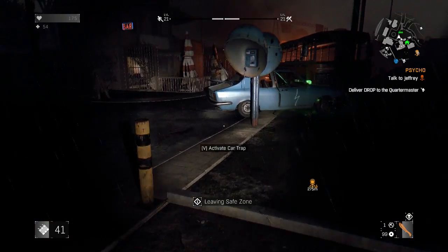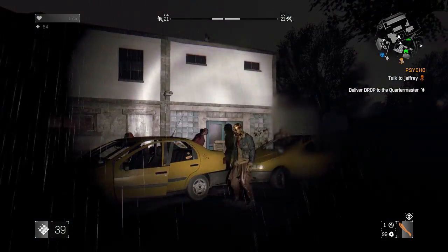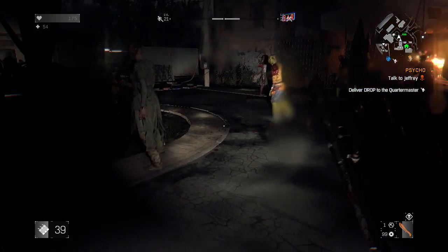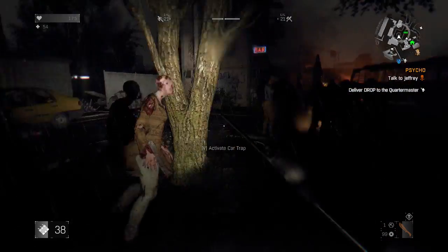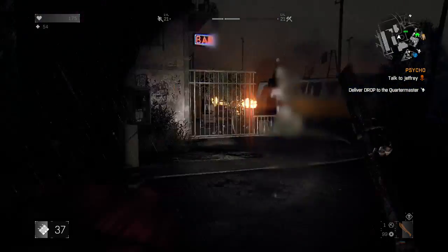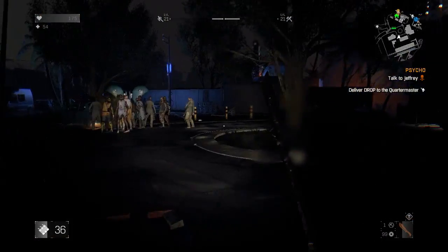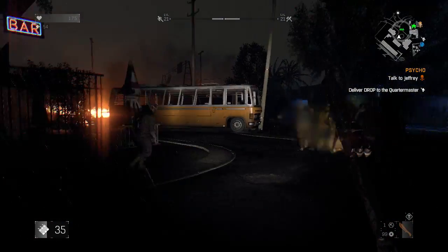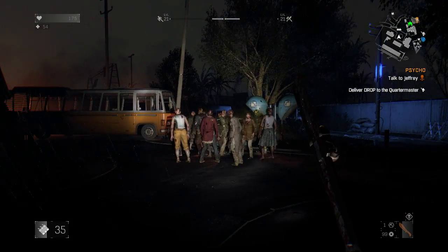I come outside and I see some zombies, so I start setting up a little trap or a little lure — like herding the zombies like sheep towards the car. When I'm satisfied that there are enough zombies clumped together besides the car, I activate the trap and stand back and watch for the explosion.